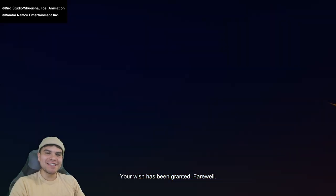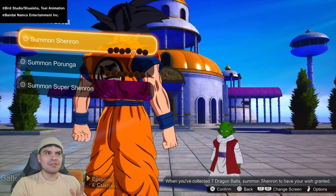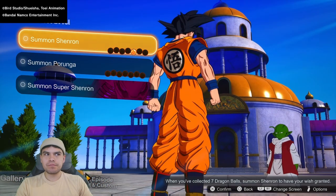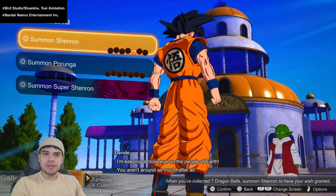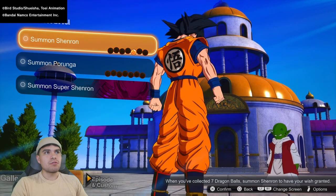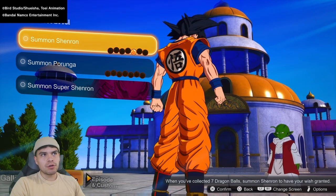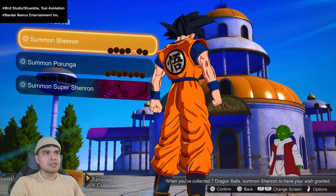We got 300,000 Zenny. We're rich! The screen went blue for a second — I don't know if that's a glitch, but it might be a little bug. As you guys can see, after we summoned that free Shenron wish from the Ultimate Edition, now we only have one Dragon Ball. So you can actually collect them as you have wishes — that's pretty cool.